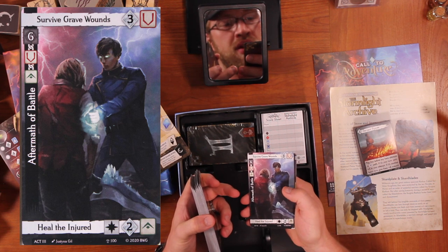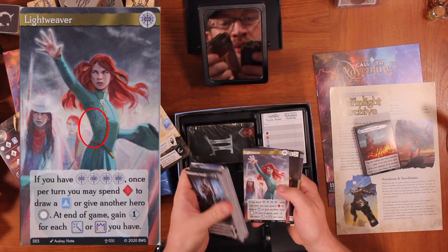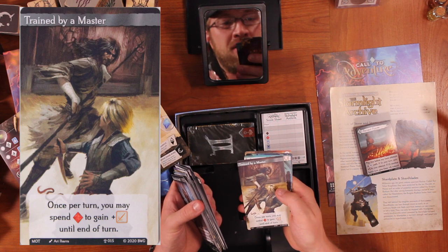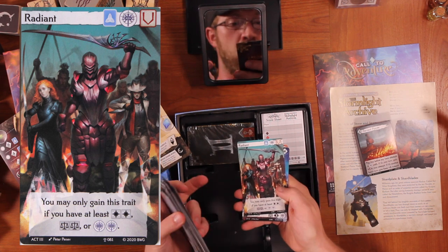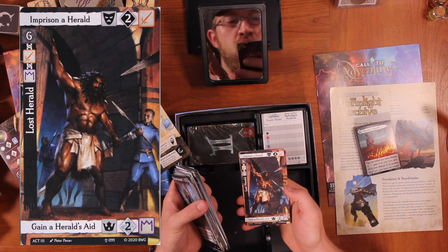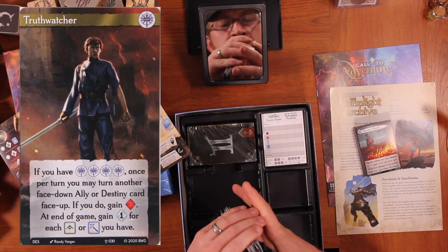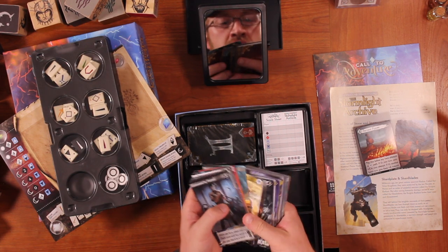Survived Grave Wounds — we've got Renarin using Regrowth. Another order: Lightweaver. I wonder if they specifically have Pattern hidden in the art wherever Shallan is. Stabbed through her own hand — love it. Trained by a Master — there's Vasher, I mean Radiant, referring to her because that is Radiant. Survive the Skybreaker. In Prisoner Herald. Talm is jacked — they got like Jason Momoa on steroids to pose for this. And Truthwatcher — so all of the orders are represented. This art is just absolutely stunning.